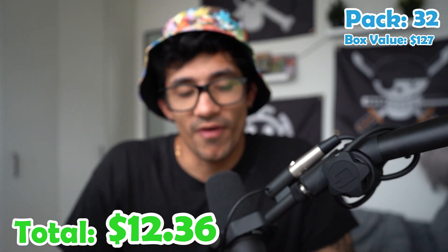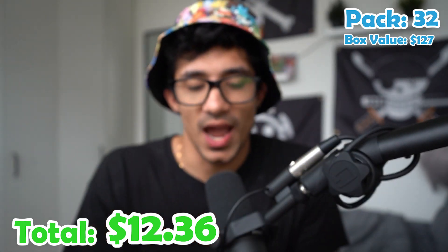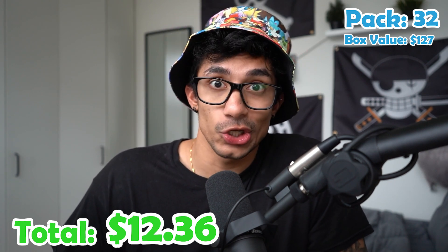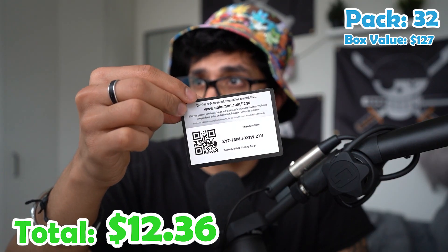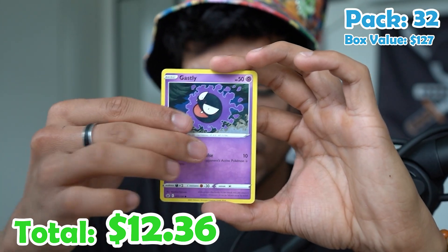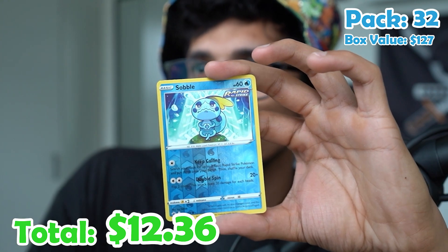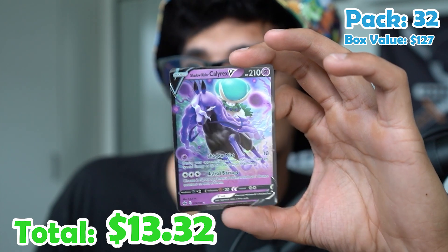Pack thirty-two. We have five more packs to open and we've been pretty unlucky — I'm not going to lie. But who knows? Our luck could just change right here right now. Leaf energy, Honey, Avery, Lairon, Gastly, Kubfu, Hatenna, Sobble, Bounsweet, a Sobble reverse, and a Calyrex V.